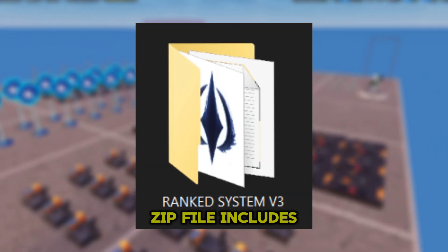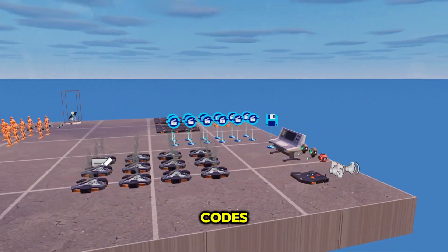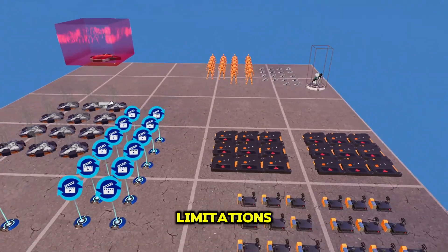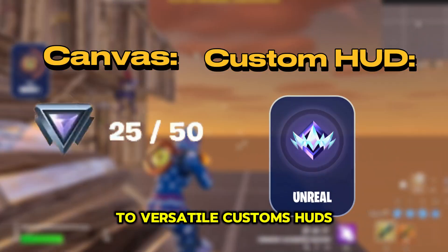The comprehensive zip file includes everything you need: templates, assets, 3D models, verse codes, Photoshop files, and even three exclusive explanatory videos. Our system transcends limitations by shifting from traditional canvas displays to versatile custom HUDs, simplifying customization and alignment.